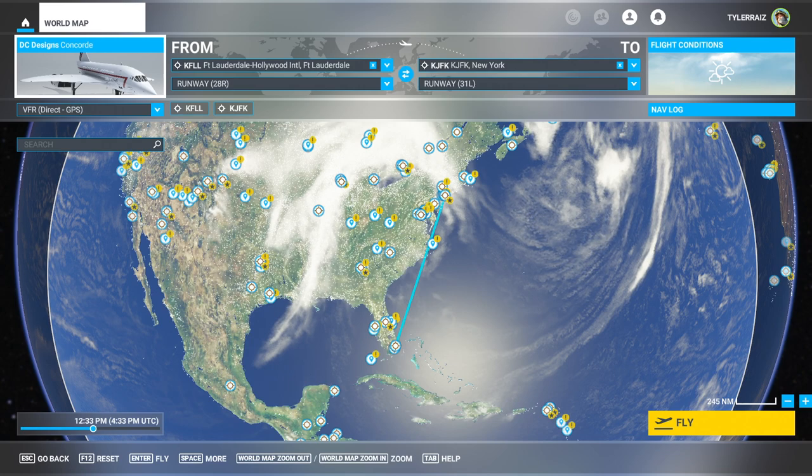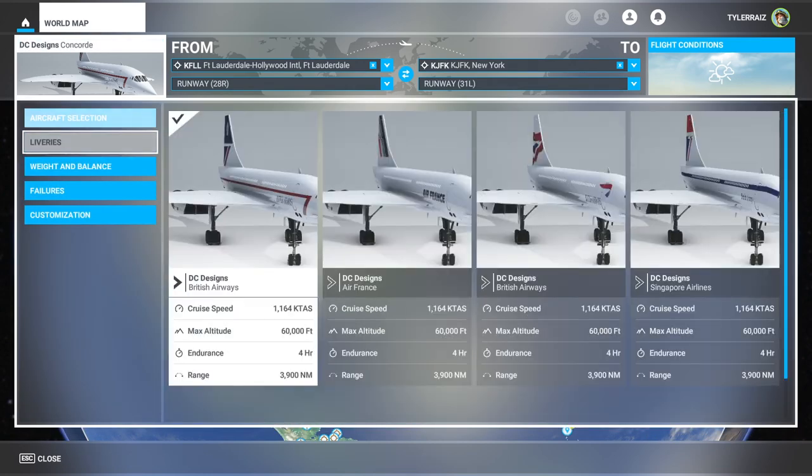I'll make comparisons unavoidably. As for liveries, we've got four: two British Airways, one Air France, and one Singapore Airlines.